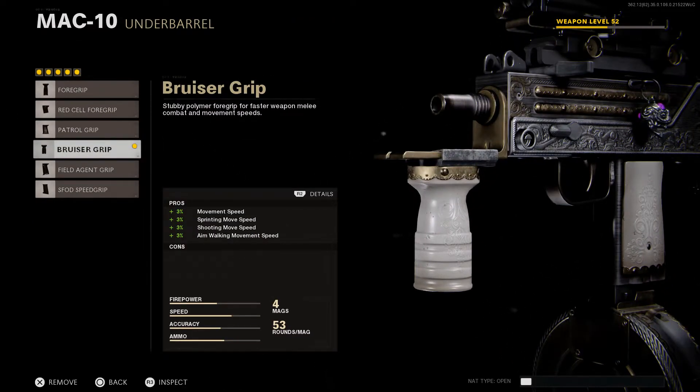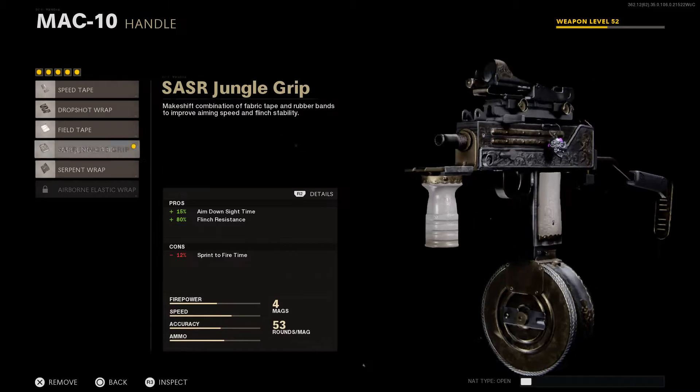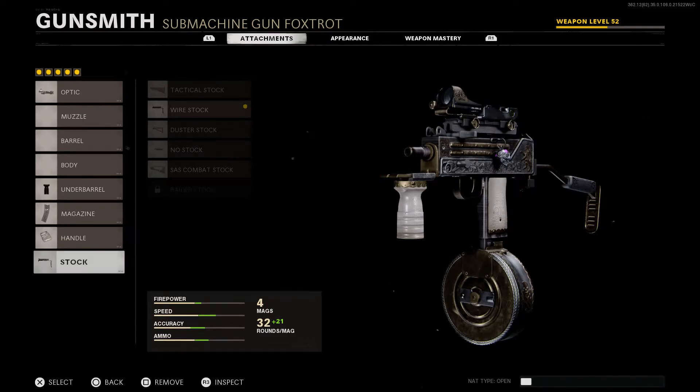Starting off with the attachments: we have the Mil-Stop Reflex Sight, which is pretty self-explanatory. Then we have the Bruiser Grip, which improves movement speed, sprinting movement speed, shooting movement speed, and aim walking movement speed. Then we have the Stanag 53 Round Drum, the SASR Jungle Grip, and last but not least, the Wire Stock. Now with all the attachments out of the way, let's jump into the review. Starting off with the aesthetic — it is amazing.